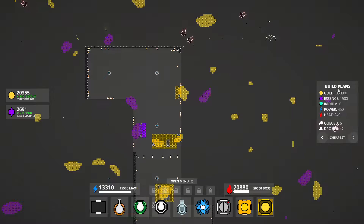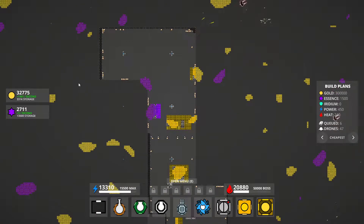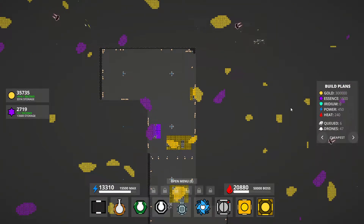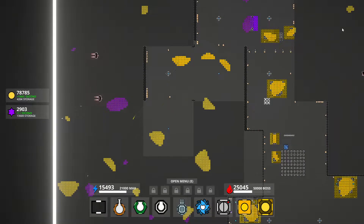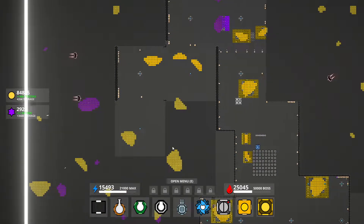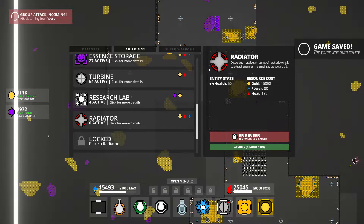We're back. I haven't really let the game do much since last video, but I'm about to just pause it right away and let that happen. I just wanted to have the recording started in case anything comes up and I need to quickly unpause. We just hit 25,000 heat — I meant to unpause while the notification was up, but we got the radiator, which decreases massive amounts of heat and disperses in a small radius, allowing it to attract enemies.